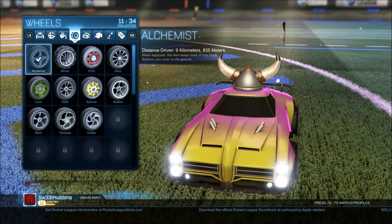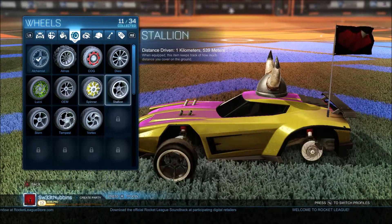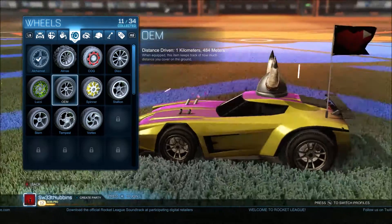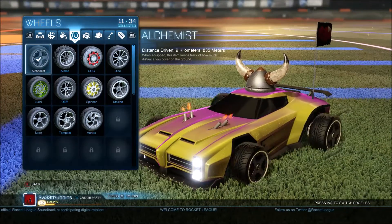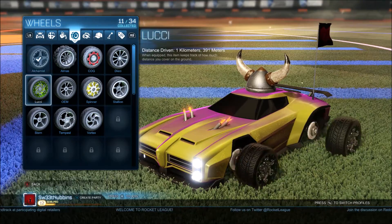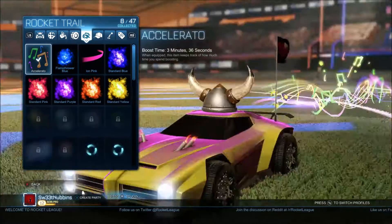And then the purple and the yellow look insanely good as well. And then the tires, I got the Alchemist. I mean you start off with these, but they're the ones I've driven farther on. Another one I really like — I really like simple wheels, the OEMs and like the Stern, but I think I'll just use the Alchemist for right now. Actually, if I really wanted to get crazy, I'd put those on — I think I would. I'll put those on.